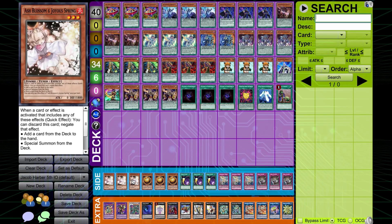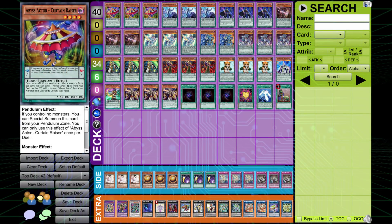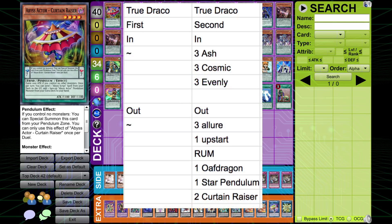For the side deck: triple Ash Blossom, triple Sphere Mode, triple Cyclone, triple Debarrier, and triple Evenly Merged. For the siding strategy against True Draco, he wouldn't change anything going first — you set up Zexor and basically win. For going second, he was putting in triple Ash, triple Cyclone, and triple Evenly — cards you're pretty much guaranteed to be able to resolve, because they have so many draw cards and they're always going to be setting something, often more than one thing. Taking out the Allures so you don't draw into side cards and then have to discard combo pieces. Dropping Upstart, Rank Up Magic, Oath Dragon, Star Pendulum, and double Curtain Razor.